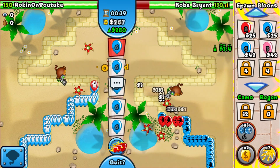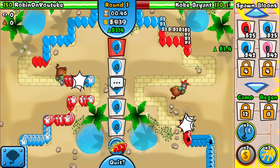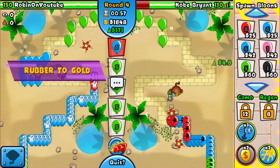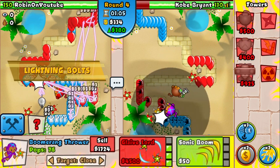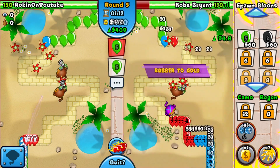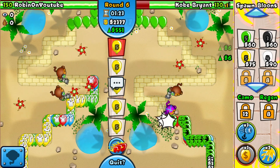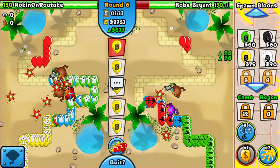Does he have Eco Nerf? He doesn't — good news for us. Eco Nerf is kind of the counter to Rubber to Gold; I'm not sure if it halves the eco exactly, but it's significant. He's using Rubber to Gold too, so instead of sending I'm stopping for a sec and going for a Glaive Ricochet on Close. Waiting for his Rubber to Gold to run out — now let's keep sending. Hopefully this defense is enough to defend yellows.